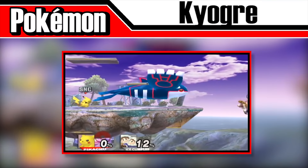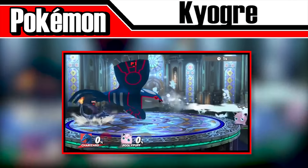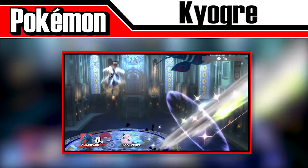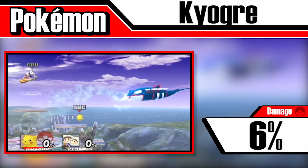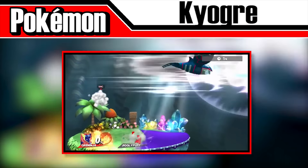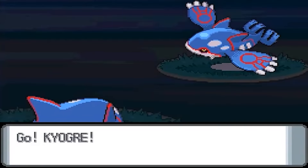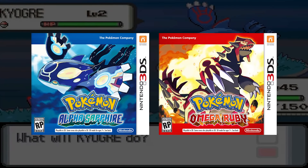Kyogre, often seen as the opposite to Groudon, is a legendary Pokémon that appeared in Brawl and Smash 4. It'll use Hydro Pump like Blastoise, but instead of dealing damage, these bursts of water have the ability to push opponents far off the stage and interrupt recoveries. Touching its body will deal about 6% damage, but it hardly matters when Kyogre will usually one-hit KO with its water anyway. In Smash 4, the move was buffed, allowing Kyogre to move faster and stay on the stage longer. Kyogre is easily in the running for the strongest Pokémon in Smash 4 and will likely cost you a stock if your opponent gets it. It's curious to note that Groudon did not make a return with Kyogre, which is strange given that the reboots of Sapphire and Ruby were released on the same day as Smash 4.